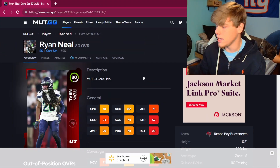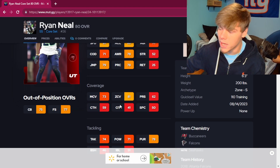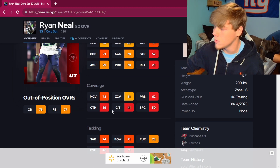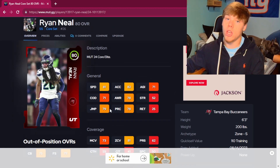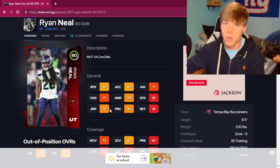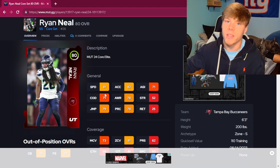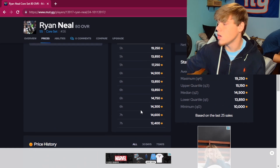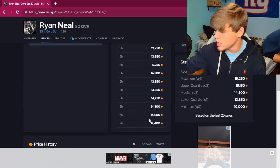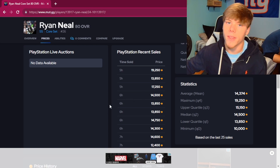On to strong safety. The best budget strong safety in the game is Ryan Neal — 81 speed, 80 jump, 81 zone which is great, 73 man so he won't get grilled, and he's 6'3". Even if you don't want to put him back there, he'll be great on jump balls. He's not amazingly fast but 81 speed is enough for a safety — he's not going to get grilled. You can find this card for under 15,000 coins pretty consistently, selling around 12,000 to 14,000.